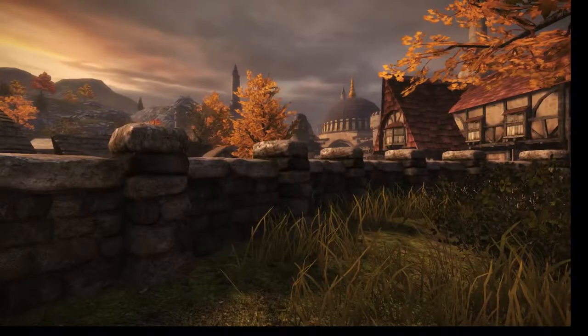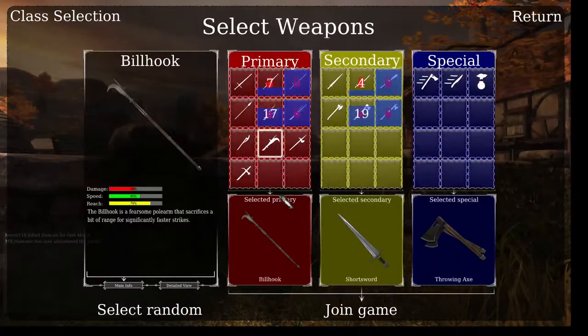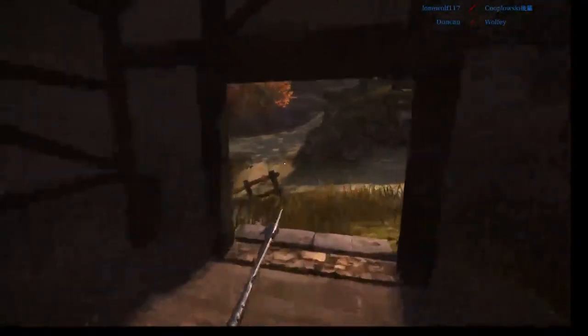Okay so that didn't work, so what we're going to do is pick the Vanguard. We're going to pick this pole arm — these are all very ranged class options. We're just going to mess around and show you the game here.